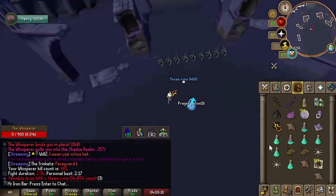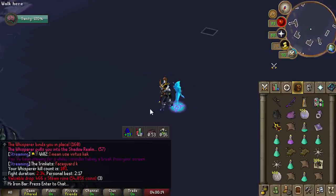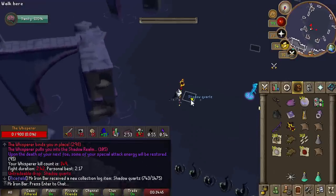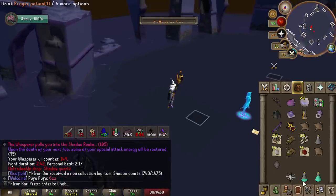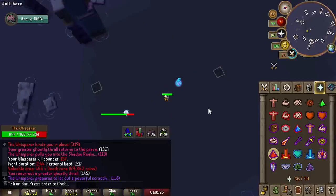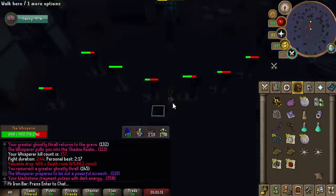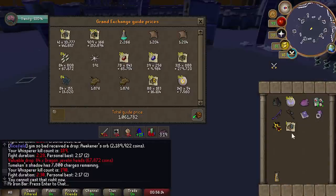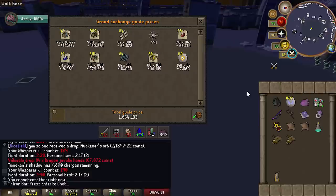We hit triple digits on the Whisperer KC now. I got a Shadow Quartz, which is for the Scepter. I prefer focusing on the south side because it's closer to when the boss does the Wave Attack.